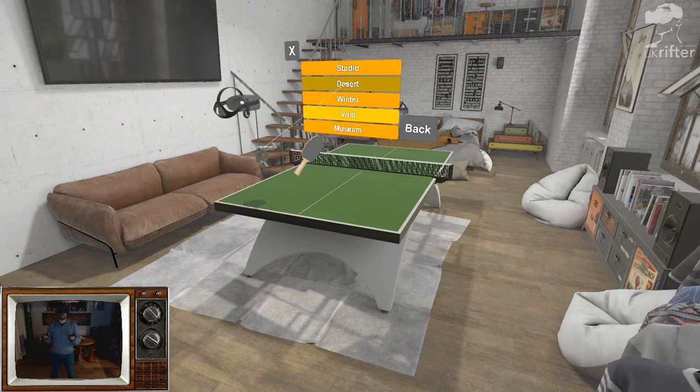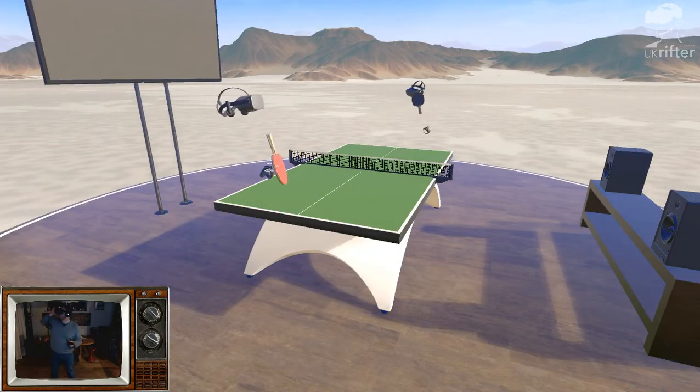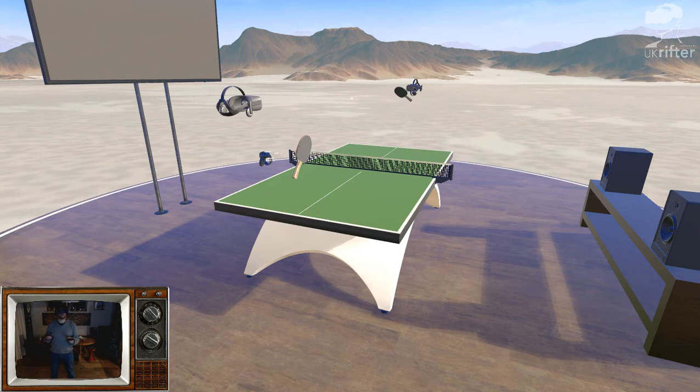Look — studio. All right, let's change this. Desert. Oh, that's actually really cool. This is awfully clever for a table tennis game. Let's have another look at what else we've got: desert, winter. That's all of them. Loading, loading — hopefully not crashing.